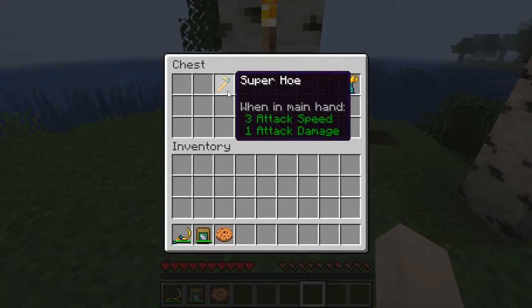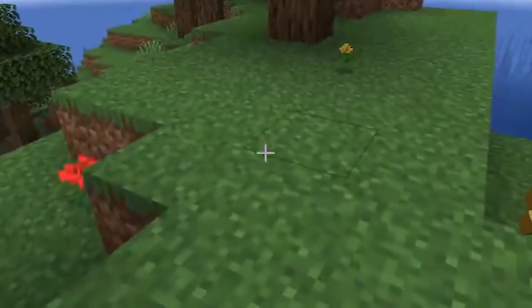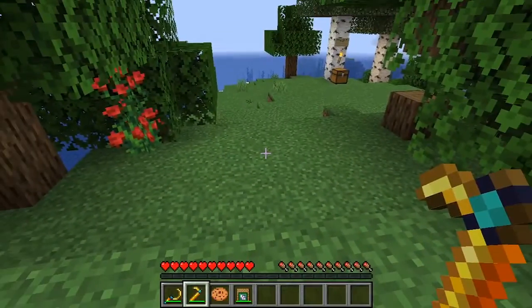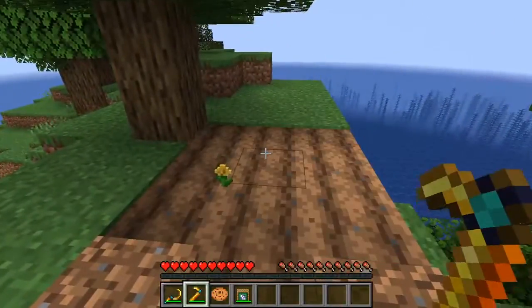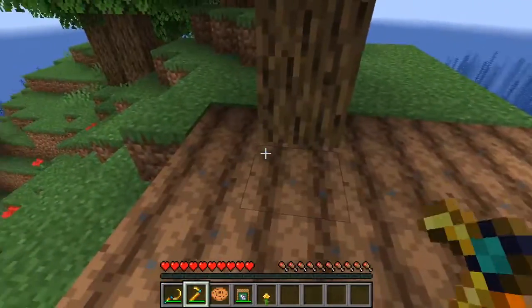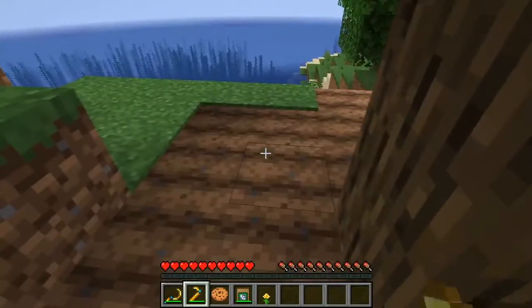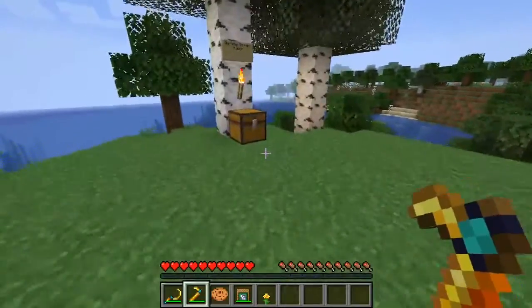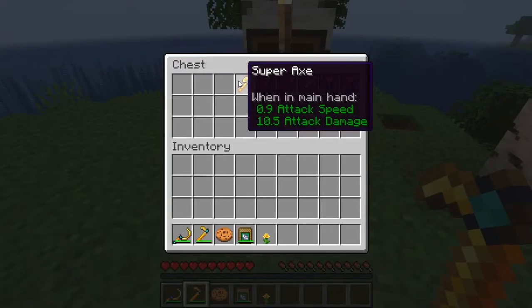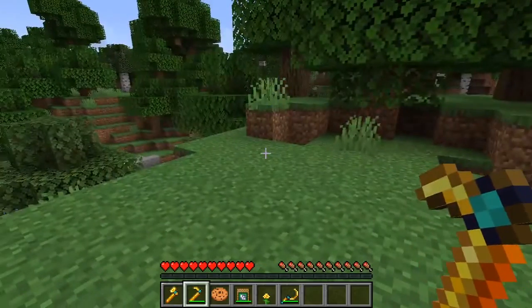Super hoe — oh my god, this is the best weapon for farming! Look at this, look at this, this is so easy! It is so easy. Alright, let's go check the next one — super eggs.